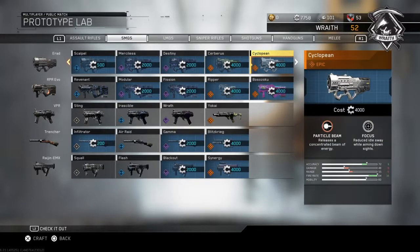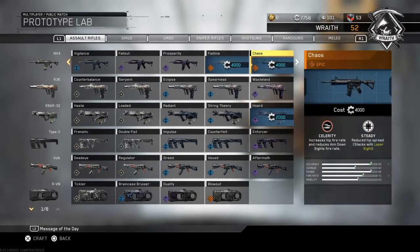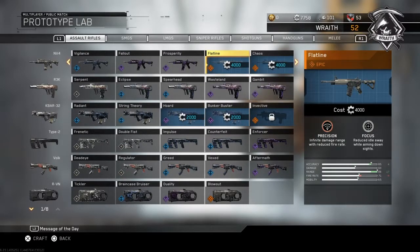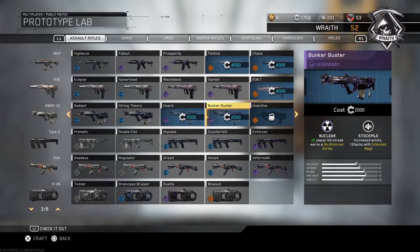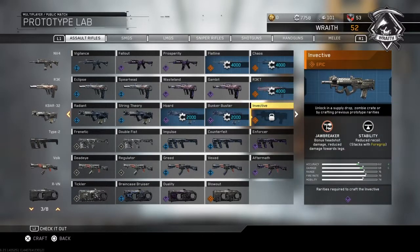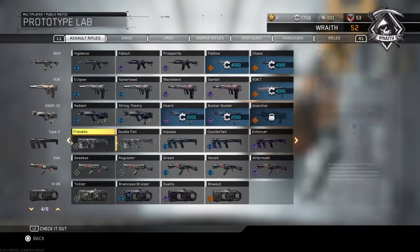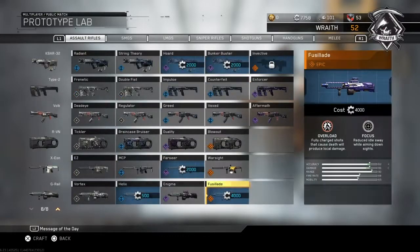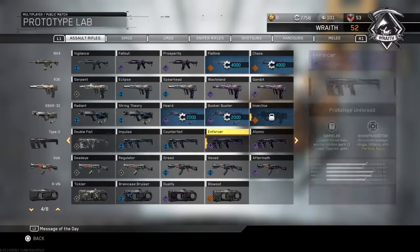I want this gun because it shoots a laser beam. I want this one because it was in Call of Duty Ghosts. I want to get these two because the range on this is perfect and this one has an increased fire rate. I want this K-bar because it's a nuke variant, and I also want this one. Just look at all this stuff I have unlocked — it's crazy. I'm trying to save up my salvage and just buy everything.